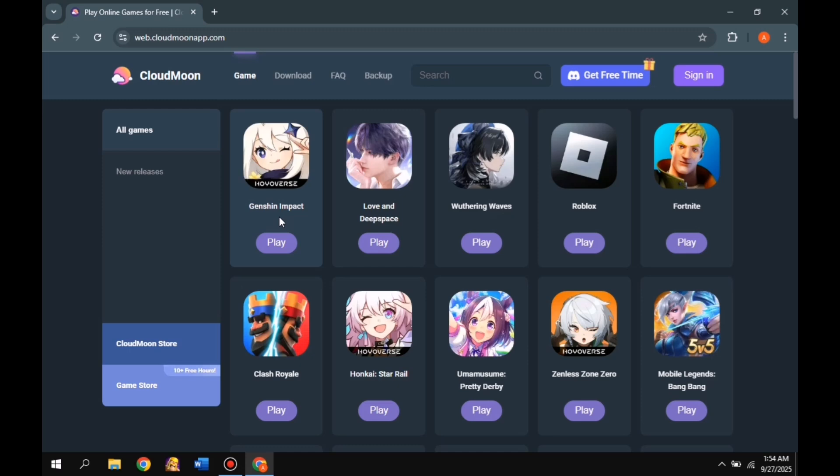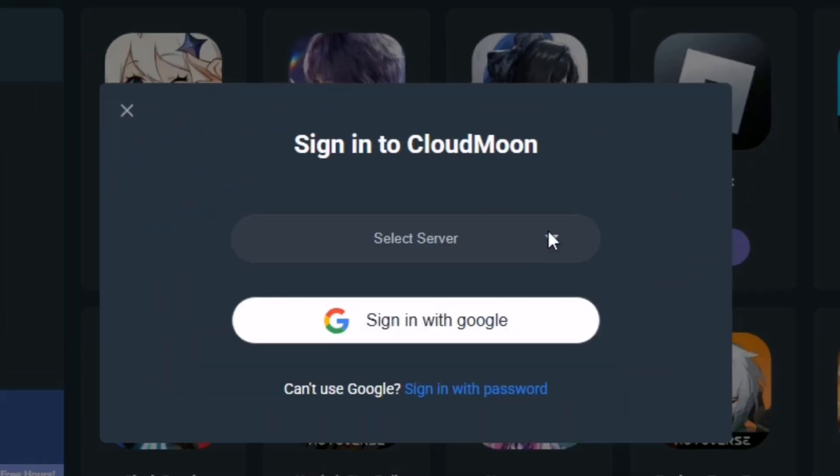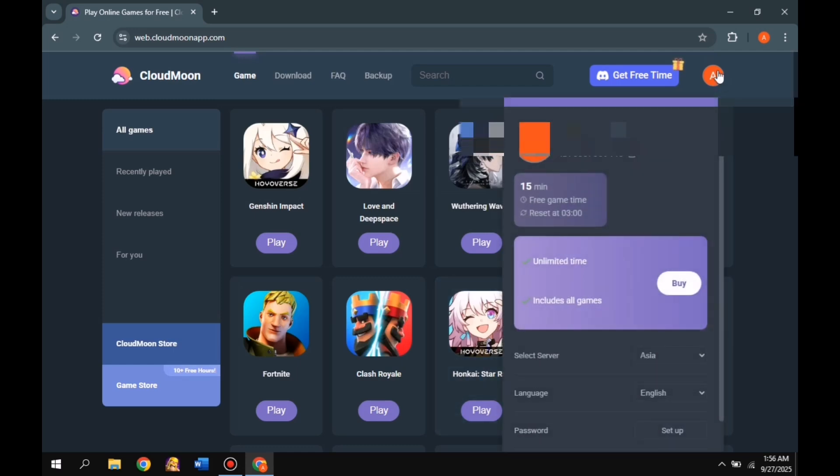Now, talking about how to play the games — you need to sign up with your Google account. Click here, then choose the server according to the region you live in, and then complete the sign-up. After that, you'll get free playtime which is given to you daily. If your playtime runs out, you can log in with a new Gmail account and you'll get more playtime again.